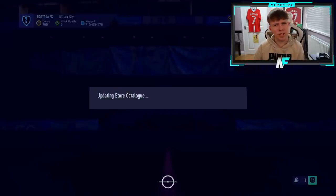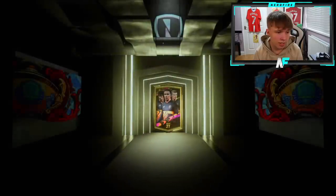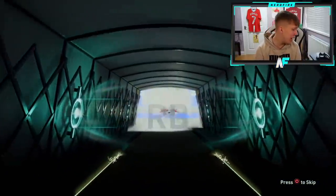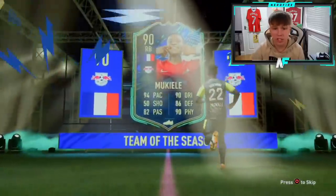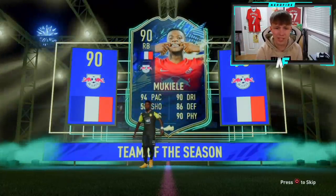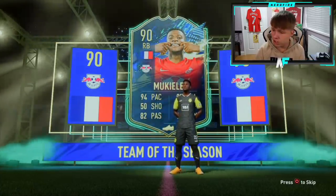All right, here we go. Shout out to Savary — I've probably absolutely butchered the name, I apologize. Hopefully I can make up for it with his community Team of the Season pack. Come on, knock it out the park. French right back — Mukiele! Second one of the video. Nice, that's decent. He's got 94 pace, 86 defending, 90 physical, 90 dribbling, good passing as well. A lot of people would probably play him at center back. It's good, I like it.